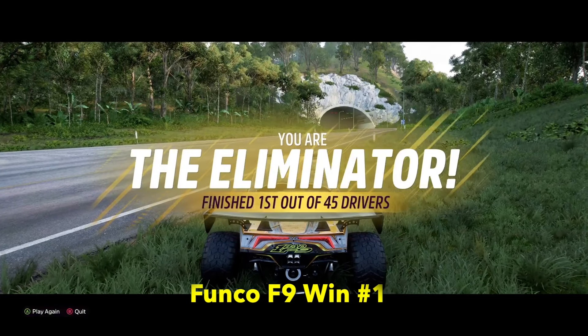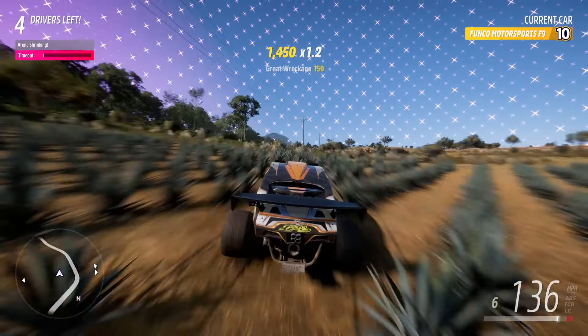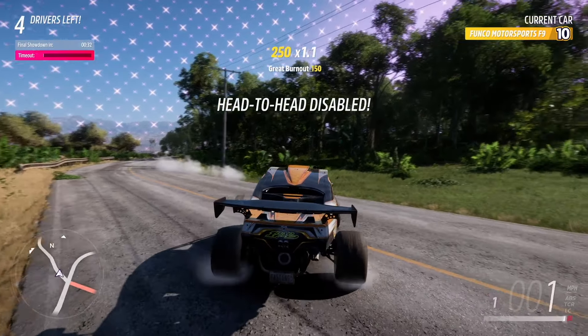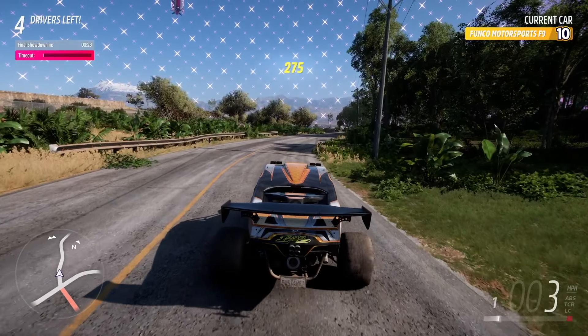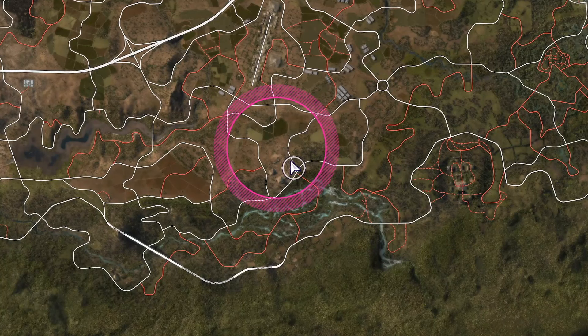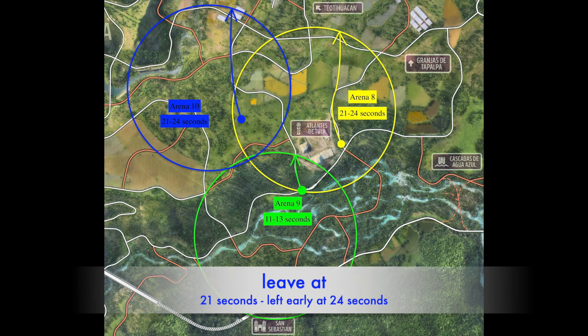Here I am getting in position for the final showdown. I'd like to be on the east side of the Atlantis de Tula Pyramids, just this side of this intersection. Head-to-heads complete — get ready for the final showdown. I will exit south and be east of the Pyramid Strip as I exit. This is Arena 8. The range of time to leave is 21 to 24 seconds. I wind up leaving early — I should have left at 21 seconds, but I left at 24 seconds, and I could see I was early based on how much distance to the exit and time remaining on the countdown.